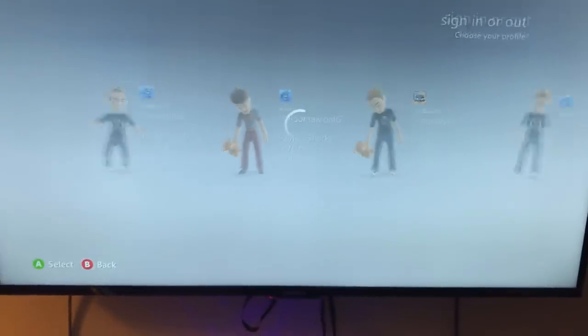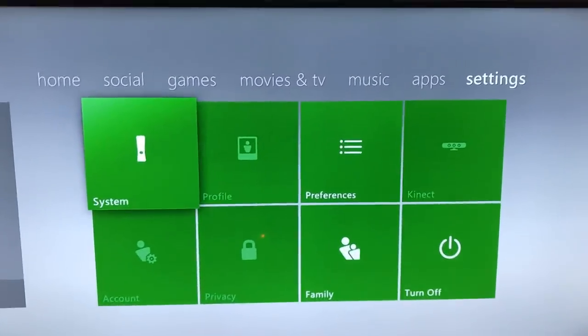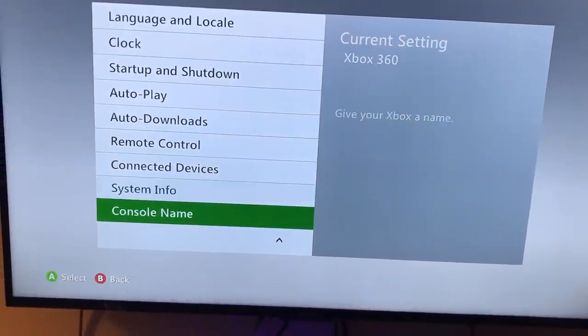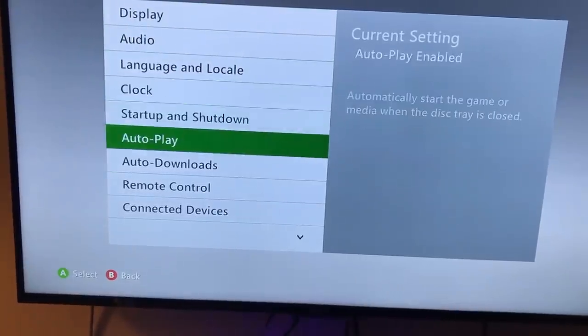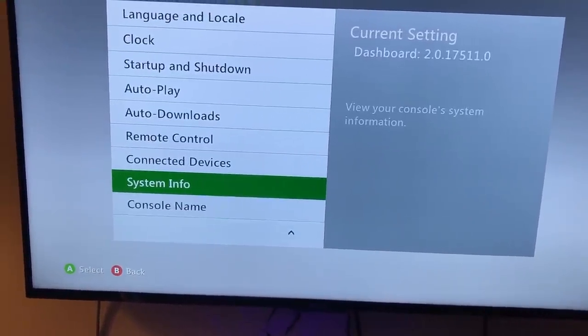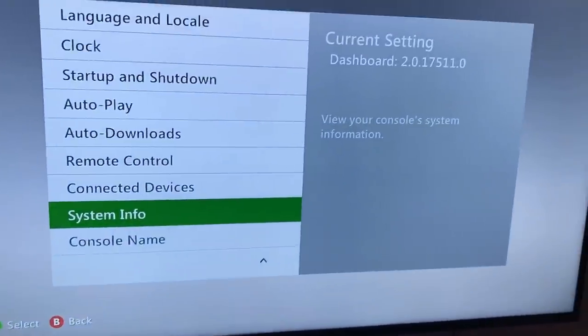Once you do that, you're gonna press back and then go over to Settings, System Settings, Console Settings. And then go all the way down to System Info. You can go up — it's a lot quicker. Yeah, go all the way down to System Info. You don't need to click on it.